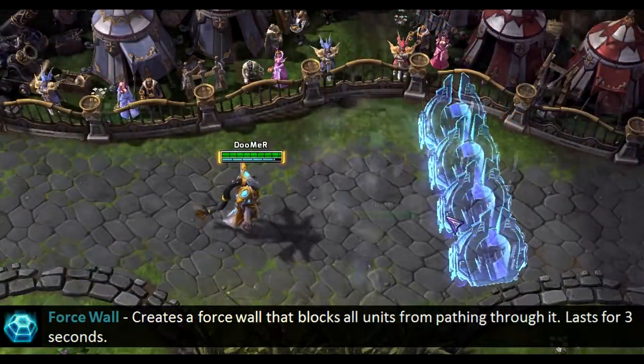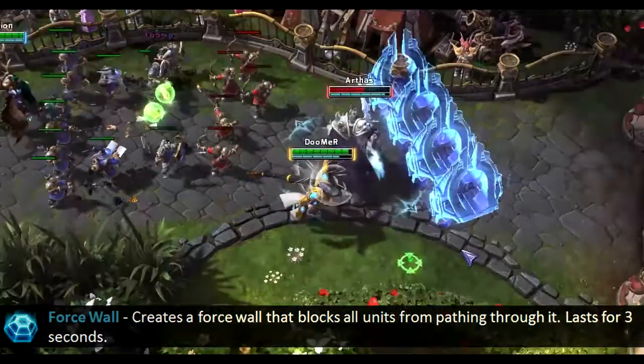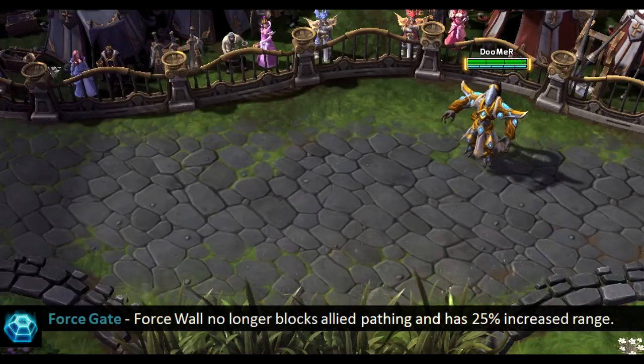The Force Wall ability creates a Force Wall that blocks all units from pathing through it, lasting for 3 seconds. The Force Gate talent will no longer prevent your allies from going through the wall, and also gives increased range.